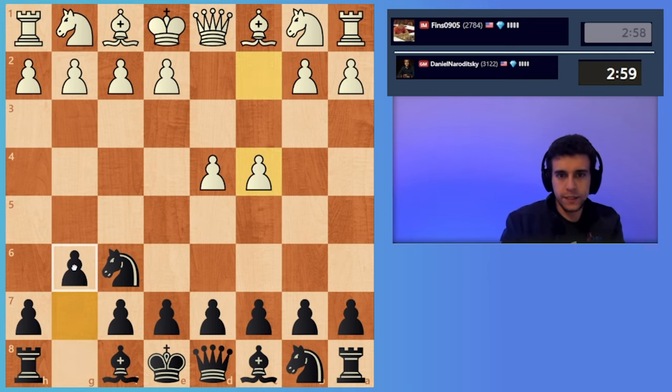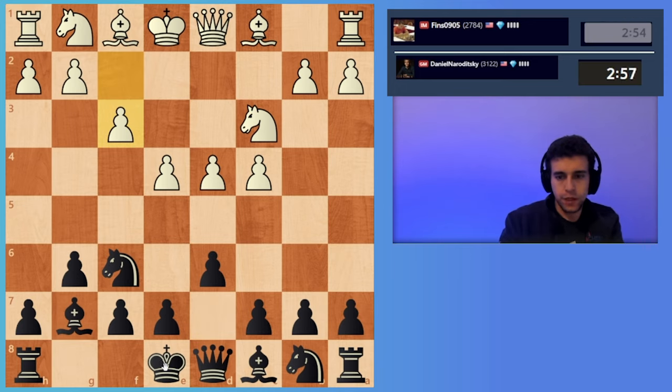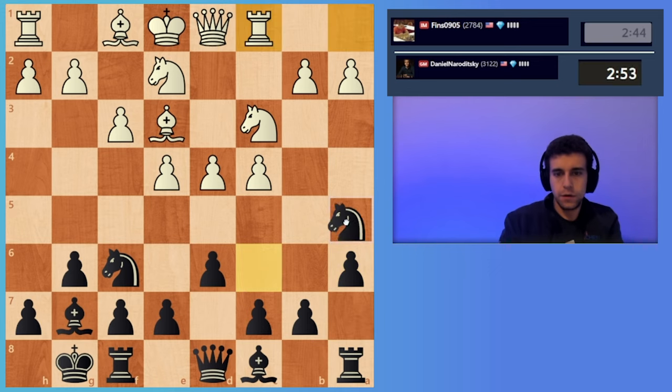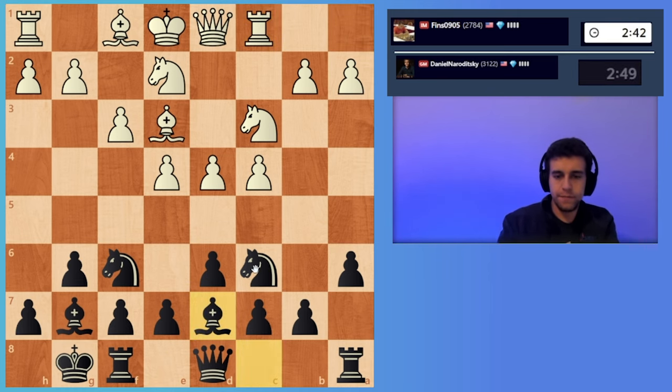Okay, of course we'll have a King's Indian and John likes his Sämisch. I'm going to play the Panno. Should be three, a6. Okay, rook c1 is the Minnesota variation — Andrew plays it also. Okay let's play bishop d7, main line.